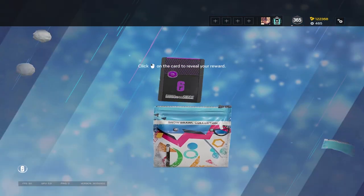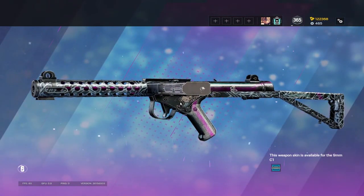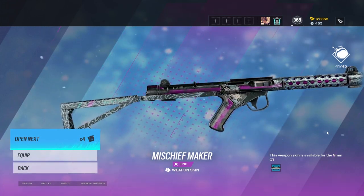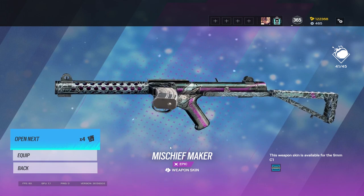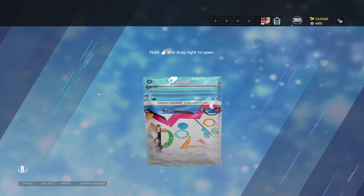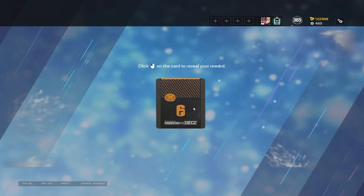Swan is the best charm — number one Swan charm. That's clean, I like that. Remember to use the equip button and not go back and forget to get all the other stuff equipped.